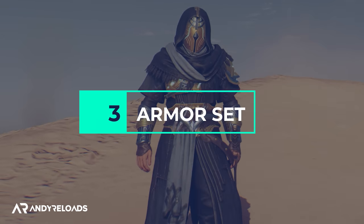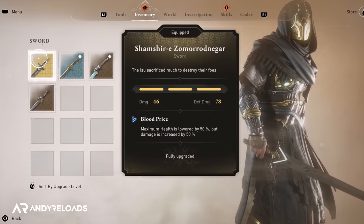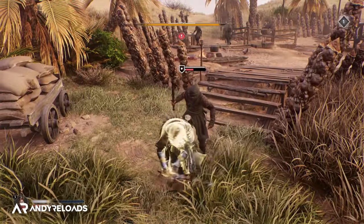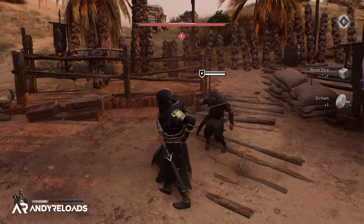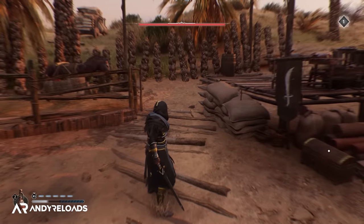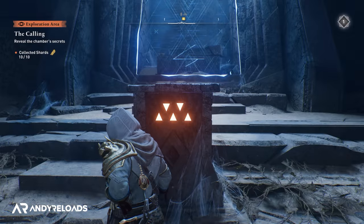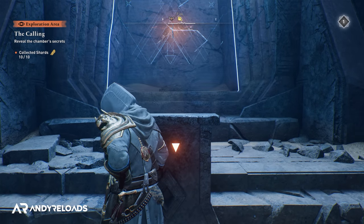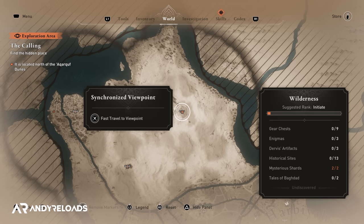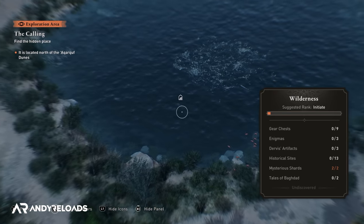The ISU outfit is very cool — when you perform an air assassination, a flash of lightning or shockwave disorientates everyone within a 15-meter radius. The ISU sword reduces your health by 50% but increases your damage by a whopping 50%, and combining it with the ISU dagger perk that heals you by 10% after every fifth hit makes it a glass cannon build for storming around Baghdad out of stealth. You unlock these items individually by collecting Mysterious Shards from roaming NPCs — five shards for the outfit, three for the sword, two for the dagger, totaling 10. When you have all 10, travel to the specific map location to unlock them.